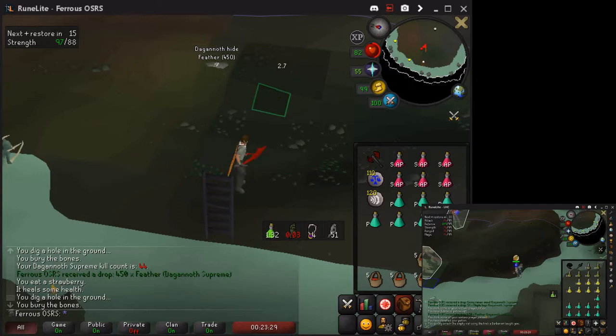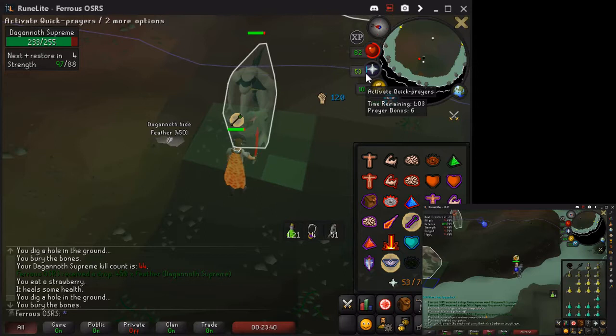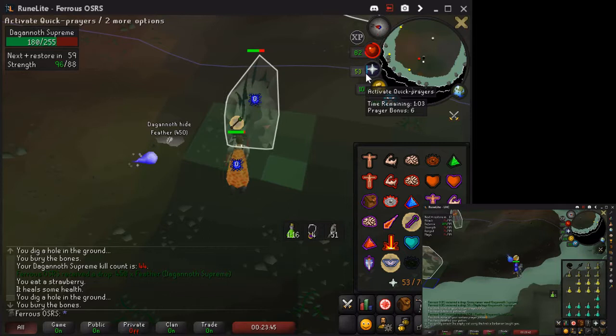Hi, and welcome to my guide on Camping Supreme for Ironman. You will need a high-leveled alt for this method, minimum 75 combats, and a Dins Bulwark. So after getting my Berserker Ring, I searched for and asked around about a Supreme camping method. I didn't find anything, but ended up coming up with this method on my own.